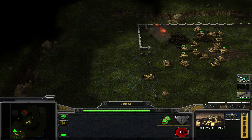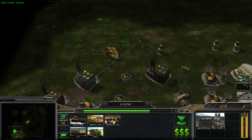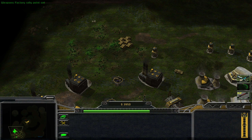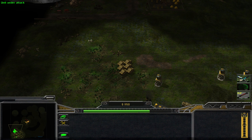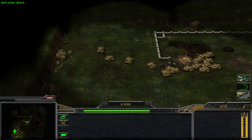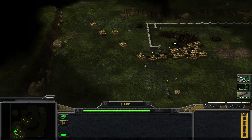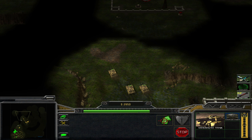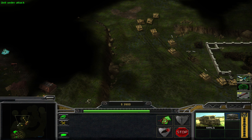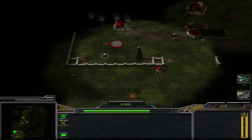Can we just walk up here into their base? There's an obelisk and all kinds of nastiness waiting for us, but that's okay because we have all kinds of nasty things too. We're going to build more mammoth tanks. I could attack the lab with the Ion Cannon but I'm not quite sure that's the best course of action.